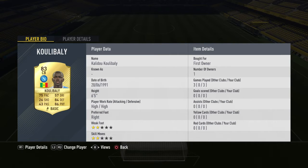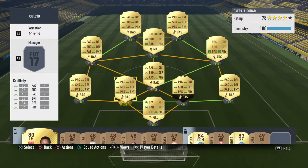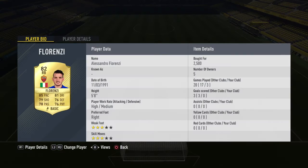Kuda Bali just has the pace, physical, and defending but he doesn't have the shooting - a chem style will work that out. I'll just let you guess the right back - Florenzi. He's one of the best and good on his inform, but I think a normal card would do better with a chem style like a catalyst or engine.